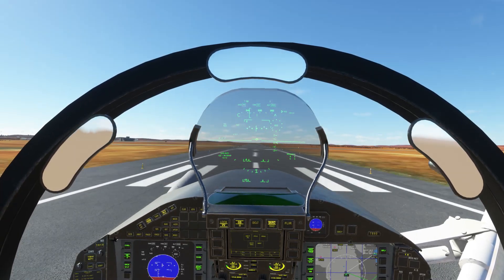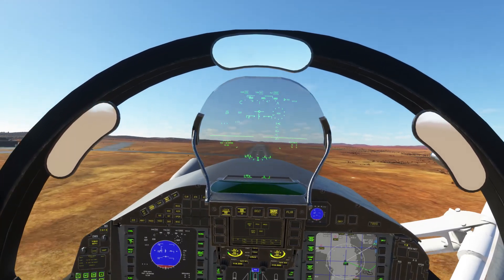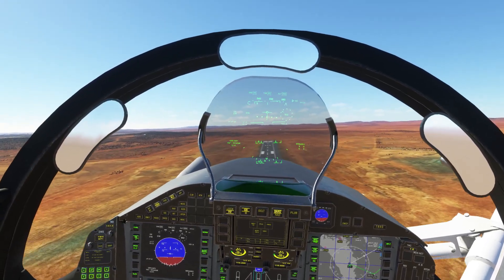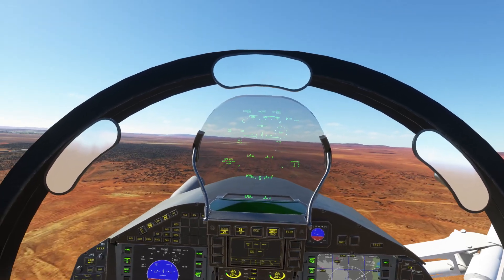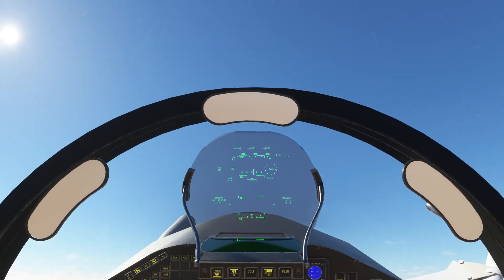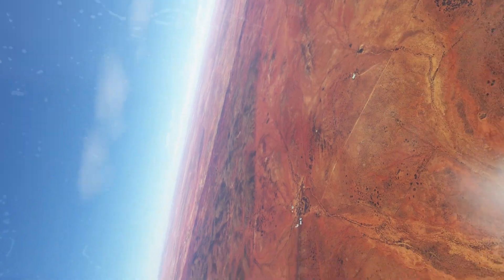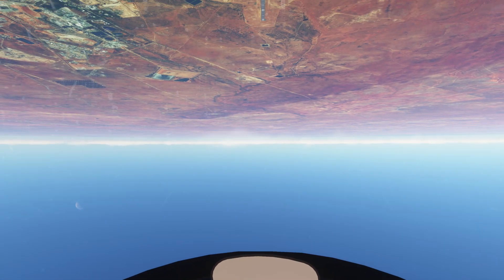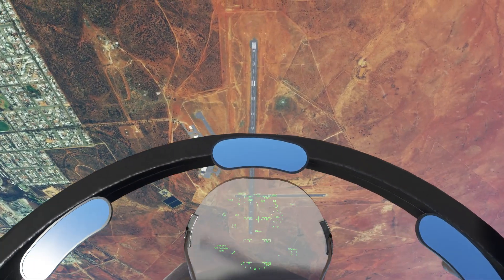It wants to fly away at about 120 — take the brakes, gear up, swing my gears in, reset my G meter. 500 knots, let's pull up. 5G, 6G — that's about 5G there. 370 knots over the top, back to idle.